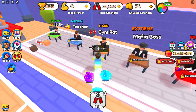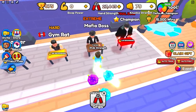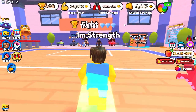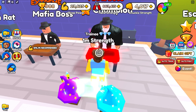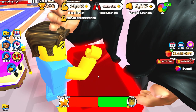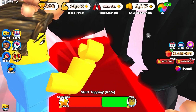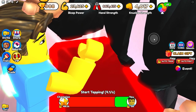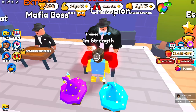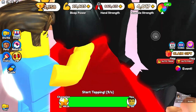We're just going to save up our strength until we can defeat the mafia boss right here. It's been just a little bit and we now have a million strength. Even though it says 6.3 million strength recommended, we can actually easily beat him. On the left it shows how much strength he actually has — he has 458,000 strength and we have a million, so if we click fast enough we can beat him. With my auto clicker on, we should easily be able to beat him. And yep, there we go.